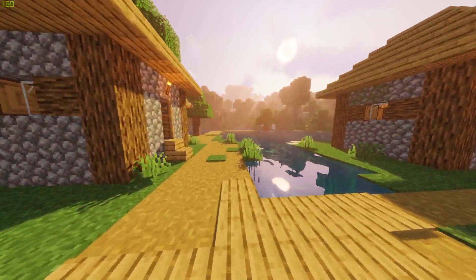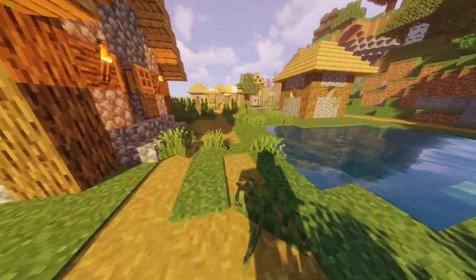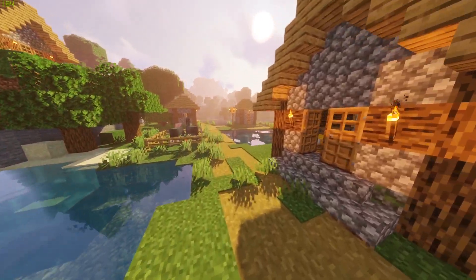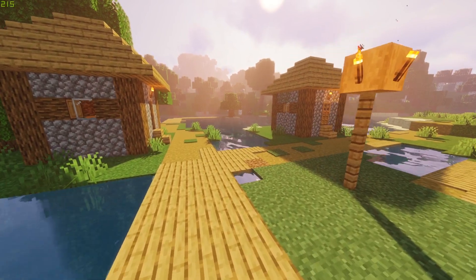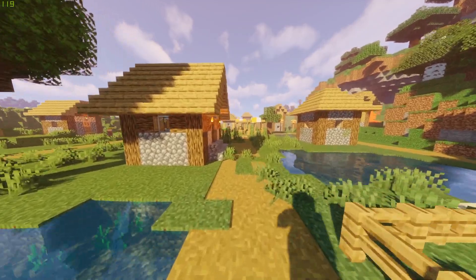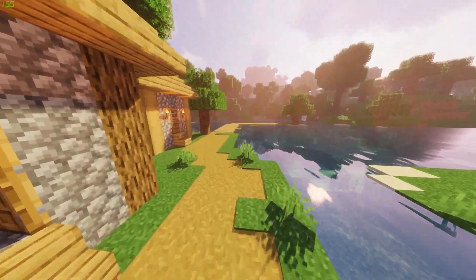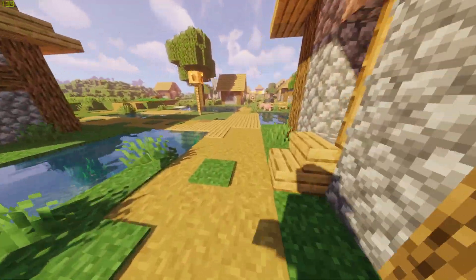You have to have a decent kind of PC to run this. When I say decent, I mean at least like a budget build — a budget build is more than enough. Lower your settings if needed. This is volumetric extreme, which is the highest end for this shader. For example, this shader has certain levels: light, medium, high, ultra. This is ultra with volumetric lighting — higher end. I'm still getting a lot of FPS because my graphics card allows it. This is more GPU-dependent, as well as a little bit of CPU.